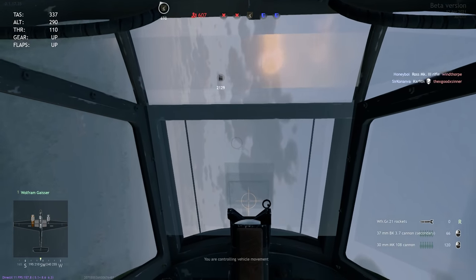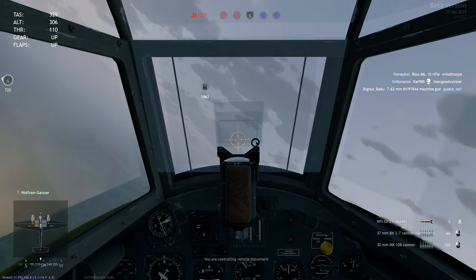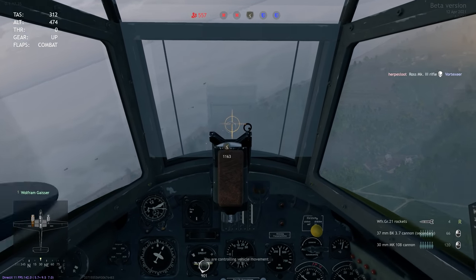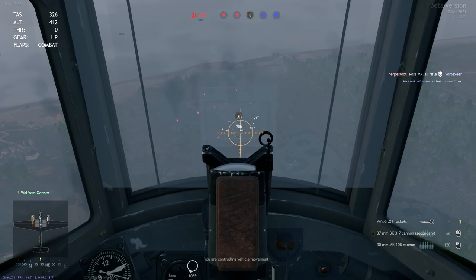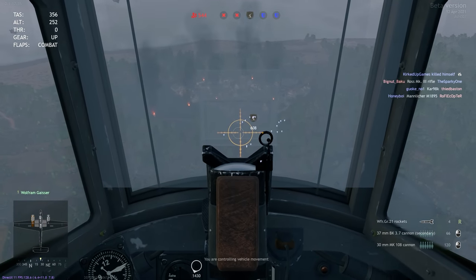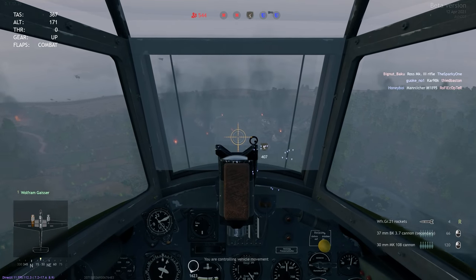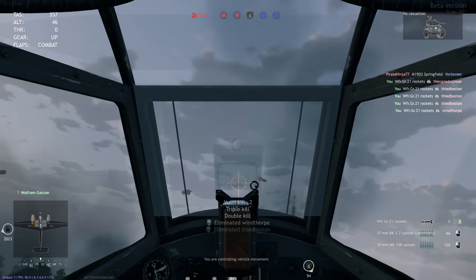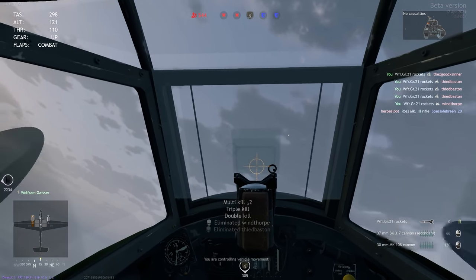That's just the explosive radius of these little tiny 21cm Wfr. rockets. They're mounted directly underneath the wings, and you can't really see them unless you go into the 3D preview menu. But I'll show you all the stats of my 110 later. More importantly, you've just got to really estimate — flying in this game is really tricky. It's not like flying in War Thunder.